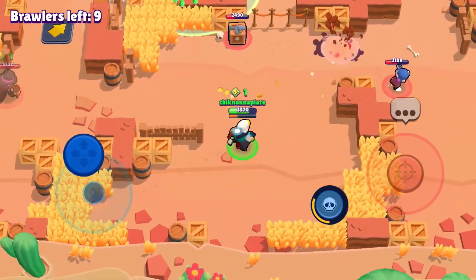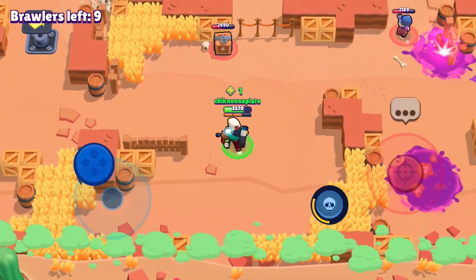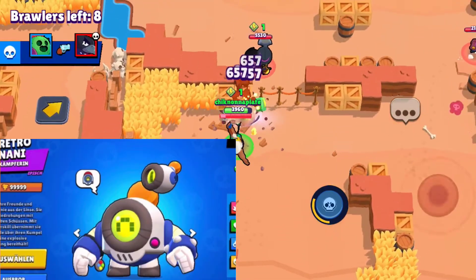Next up we got Nani, the last epic. She does not have a skin right now, but coming soon she has a cool skin called Retro Nani — no custom effects, but it's 30 gems.